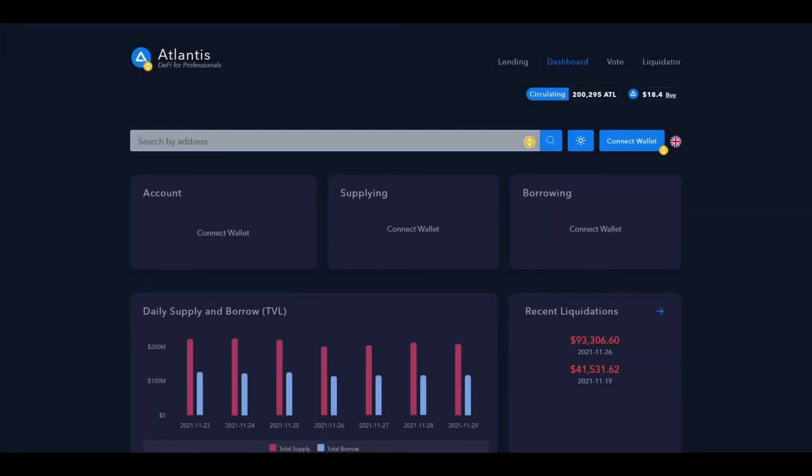When you come on to the Atlantis platform, the first thing you'll be met with is the dashboard. Right below there it says 'circulating' — the number of ATL or Atlantis tokens, which is the native token to the platform, currently in circulation. The cool thing here is that this is actually a really low number. A lot of other platforms have their trillions and billions, which I find totally unnecessary.